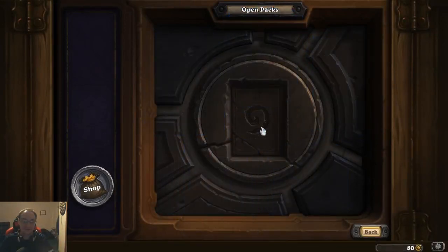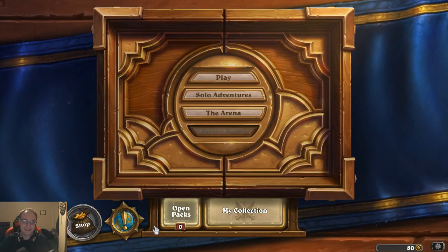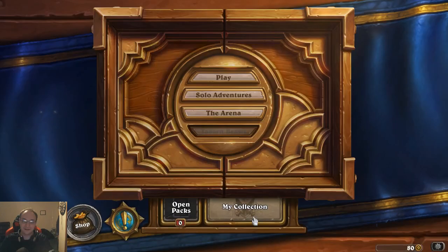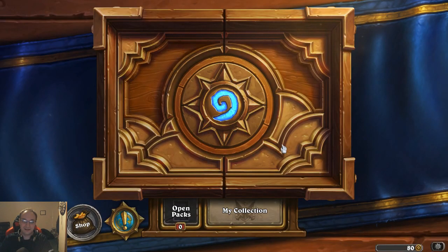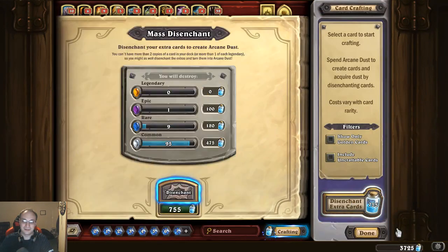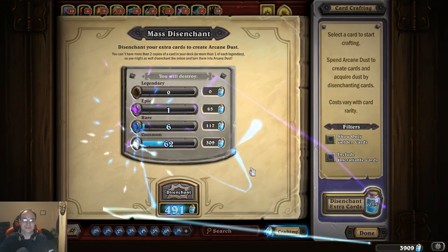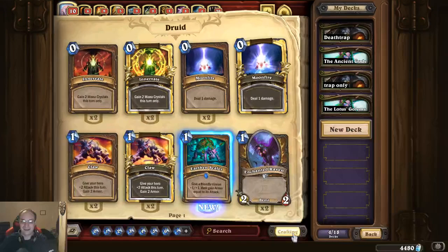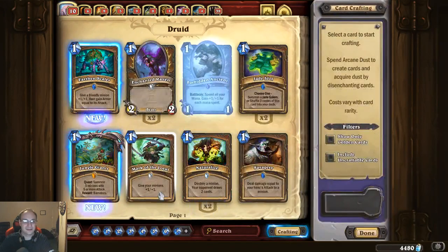All right, that's it guys. So let's go ahead and disenchant and see how much dust I've got. Look at that — almost a hundred cards just disenchanted. So now I've got 4480 dust. Let's see here, let's go legendary.